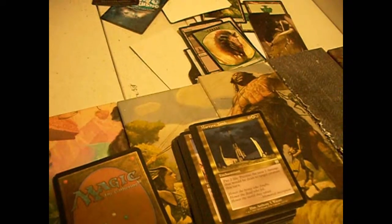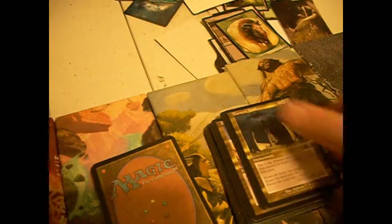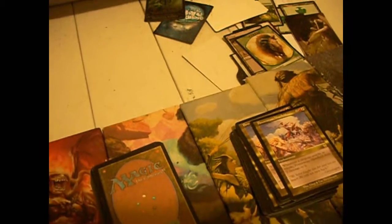Martyr's Tomb — two colorless, white-black. Pay two life, prevent the next one damage that would be dealt to target creature this turn. I don't think I've ever seen it played. Powerstone Minefield — two colorless, red-white. Whenever a creature attacks or blocks, Minefield does two damage to it. That's interesting. We also have a card called Lightmine Field from Zendikar block that harks back to this.